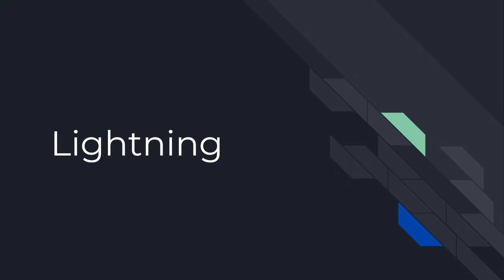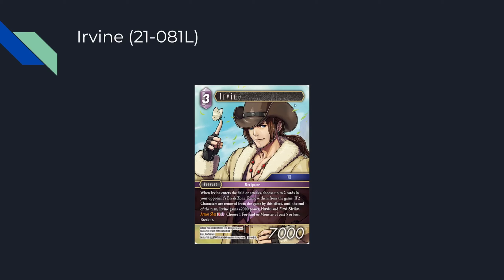Let's talk about the Lightning cards. The first card is Irvian: three CP, 7k, cap eight, forward. When Irvian enters the field or attacks, choose up to two cards in your opponent's break zone and remove them. If two characters are removed, Irvian gets plus 2k, haste, and first strike. He also has a very relevant S ability: S, one lightning — choose a forward or monster of cost five or less and break it.